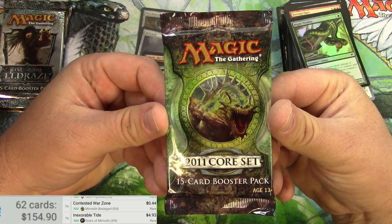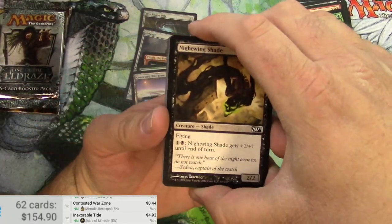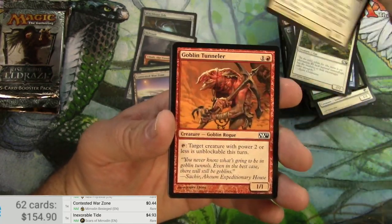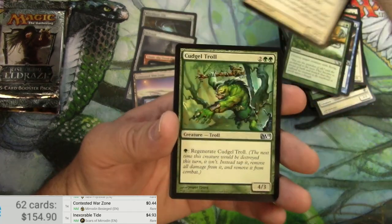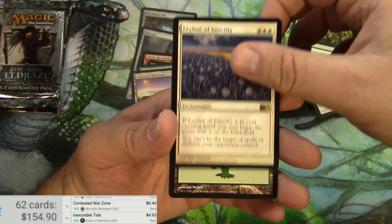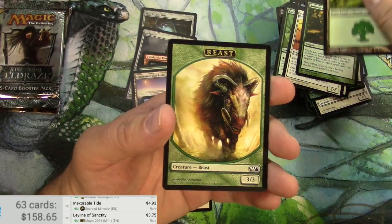Here we go now with 2011 Core Set. Nightwing Shade. Some more common staple kind of cards. Tunneler. Plummet. Cudgel Troll. White Knight. Autumn's Veil. And Leyline of Sanctity — pretty decent. Let's see what this goes for right now. Been reprinted a few times. And a Beast Token.